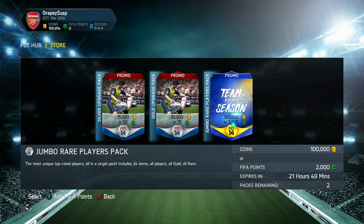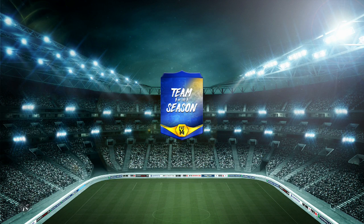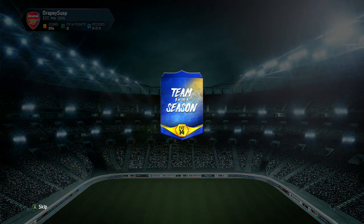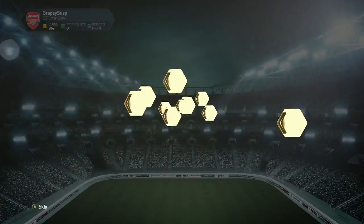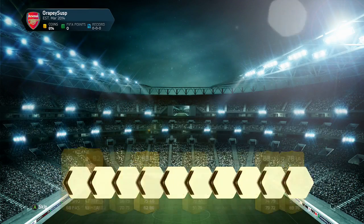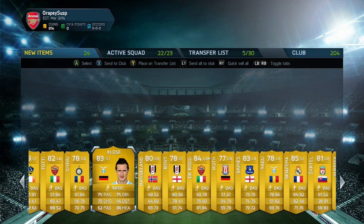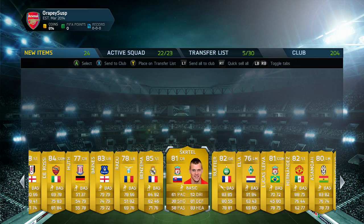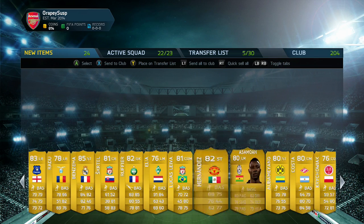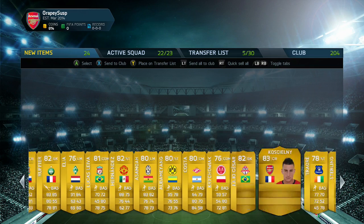We're on the other account now, going to open up the third and final 100k pack. Maybe I'll open the second one tomorrow. Feeling happy we've already got one — who are we getting in this one? Benzema. Disappointing. Maybe I should have quit while I was ahead. That was a 100k pack with one Team of the Season. We almost made the coins back on the first one, might have made a little cheeky profit, but on this one certainly not. This is looking like an awful 100k pack — this is like my regular pack luck right there.